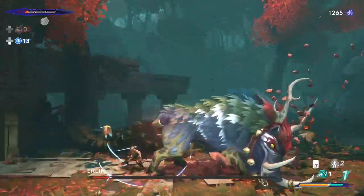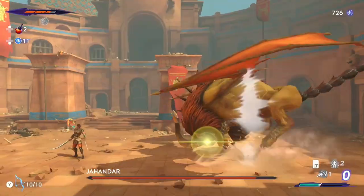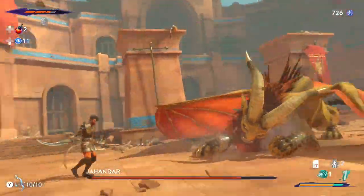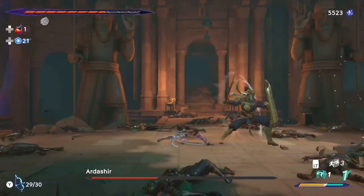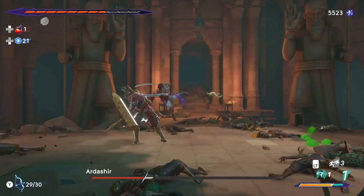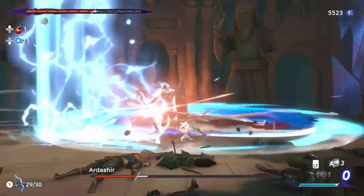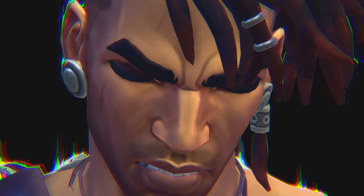Afra Surges are ultimate combat abilities that can only be unleashed after building up a certain amount of Afra. Afra is a sacred energy that Sargon can build in various ways, such as attacking, parrying, and defeating enemies. There are also different amulets that can build Afra quickly, but that is for another video. After filling the Afra gauge on the bottom right corner of your HUD, you will have the opportunity to use one of 10 unique Afra Surges.